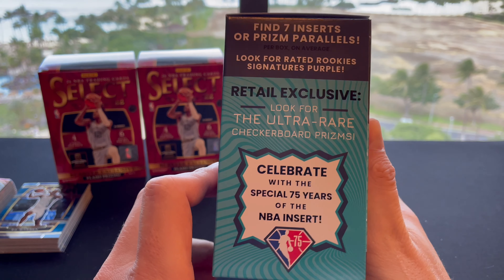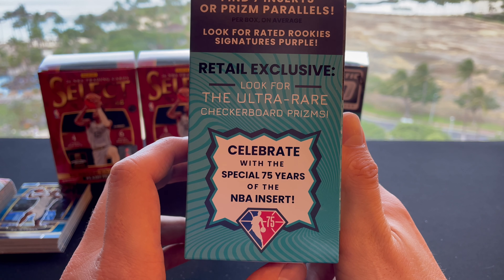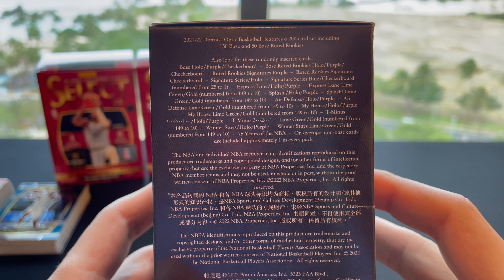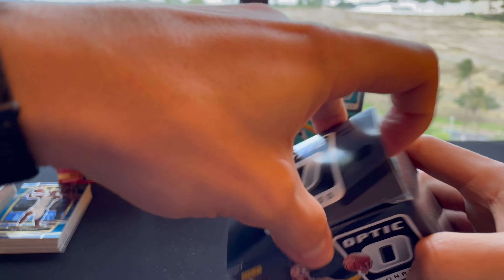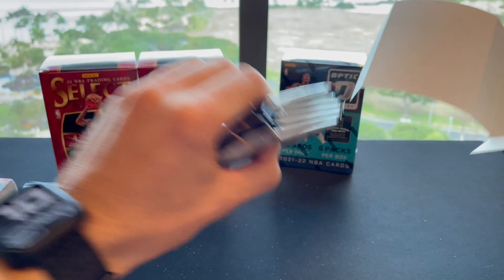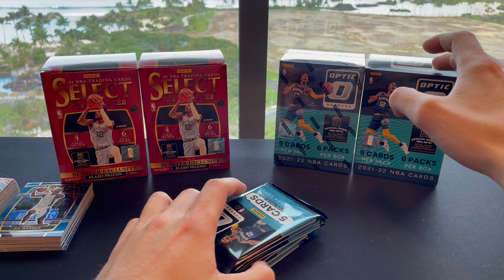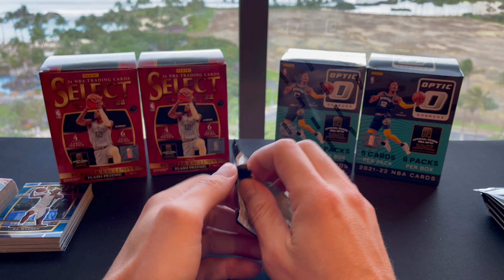For the Optic box: retail exclusive checkerboard prisms, 75 Years of the NBA inserts. Non-base card about one in every pack — five cards per pack and six packs per box, with a decent amount of numbered cards. I got these from Barnes & Noble at about $30 compared to Walmart which was $35.